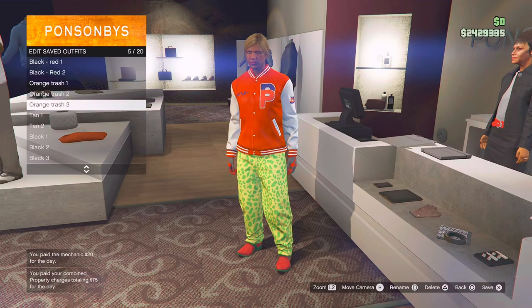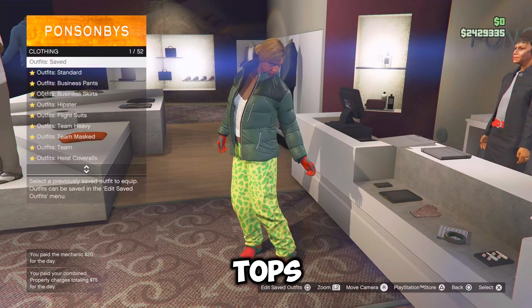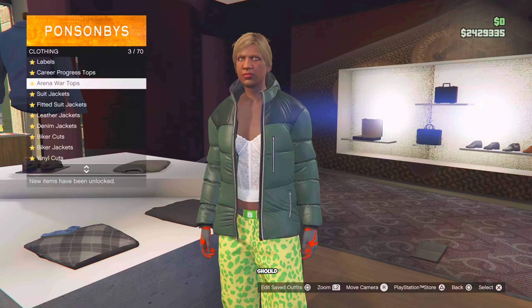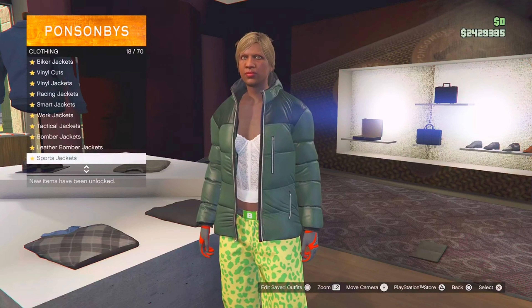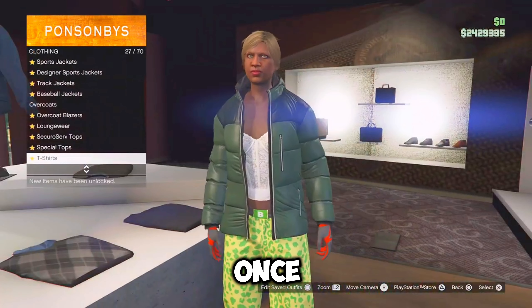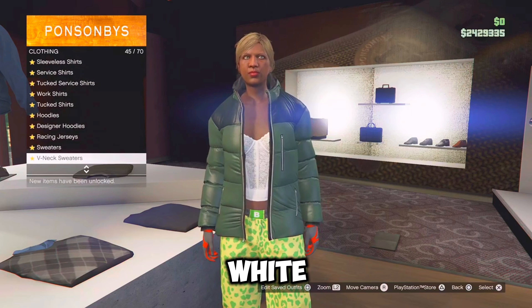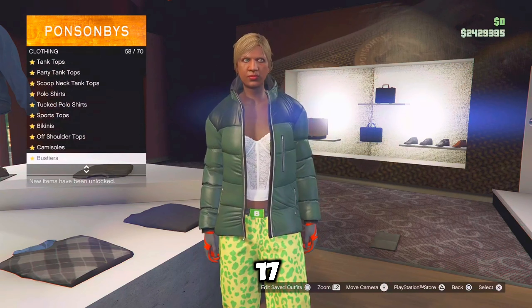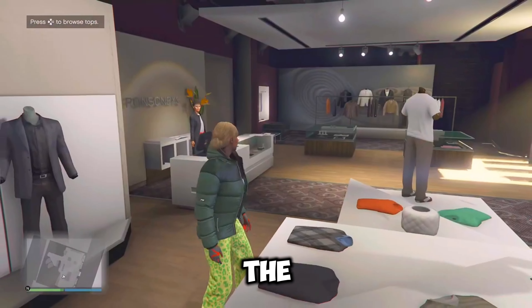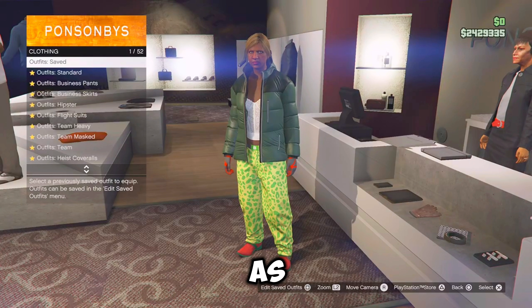And now for the third black outfit, you want to go over to the tops, get onto sports jacket and equip the sea green puffer, which should be number 99. Then back out once, go over to bustier and equip the white lace bustier, which should be number 17. And once you have that equipped, go over to the front counter and save this outfit as black three.